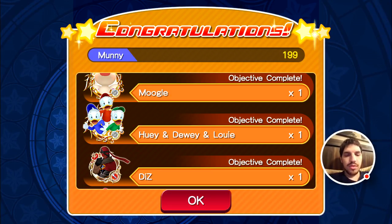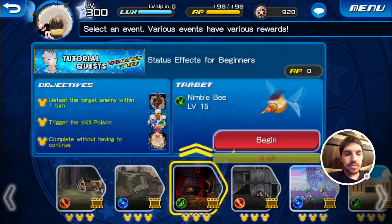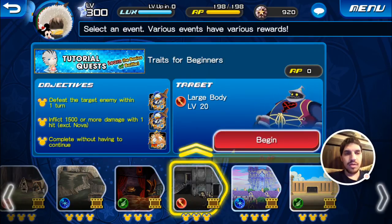Here's a screenshot of your rewards. You see your Moogle, Huey-Doo-Looey, and your Diz. They actually give you your own boost medal. And of course here's 30 jewels. The next one is where it starts getting good. There's six quests, not five. So you actually get 30 times six, which is 180 jewels — not bad.